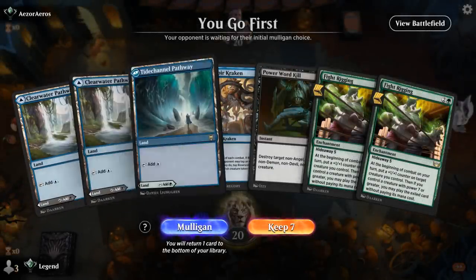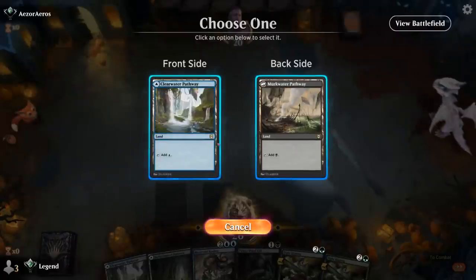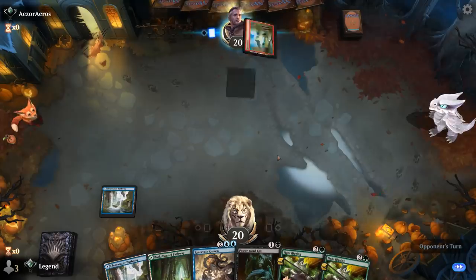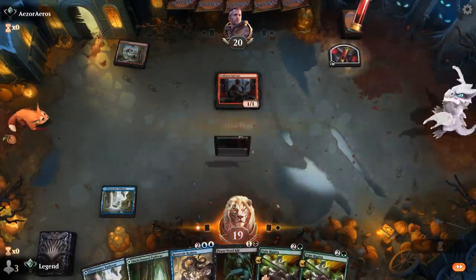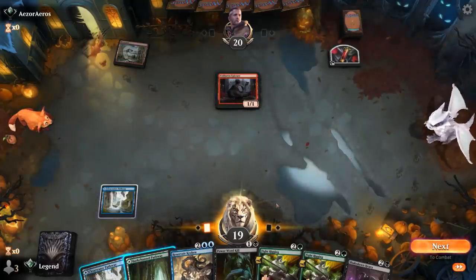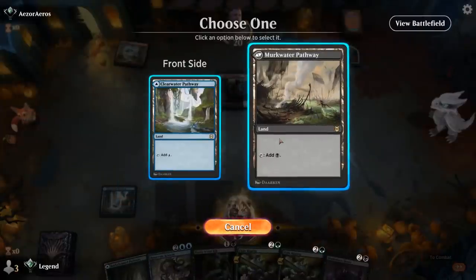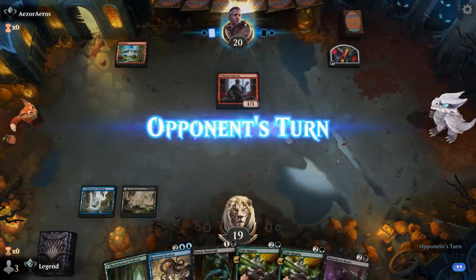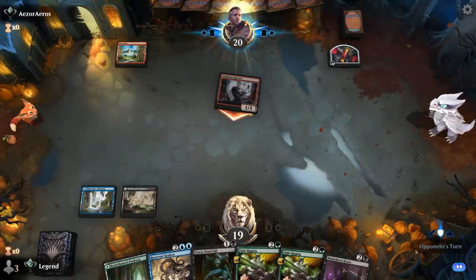We're on the play and we've got a beautiful opening hand which I'm definitely going to keep, although the pathways are a little tricky to sequence. I definitely need double blue and green, but I might not be able to play turn two Power Word Kill. Turn one Epicure from our opponent — Shakedown Heavy — so now I'm more into having black mana. I can give up the double blue so I can maybe use Power Word Kill. I'll probably play Fight Rigging before Heavy since that plays better around removal.